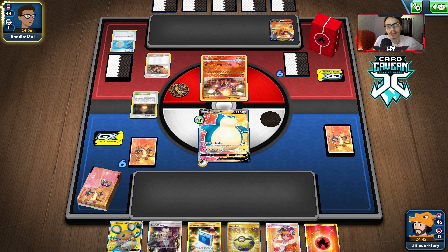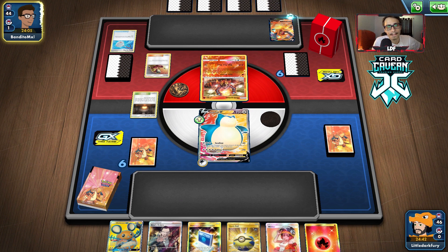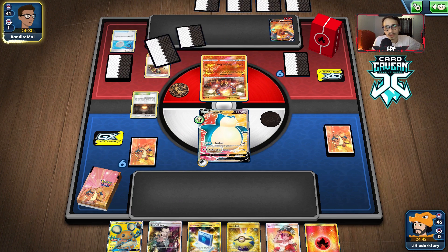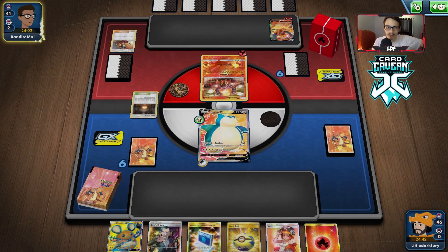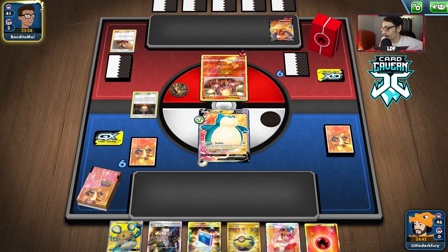Looks like they're already going to get the VMAX ready — they've got two Energy for it. Maybe they don't have an Energy for the Volcanion? No, they do. So this thing's already going to be powered up, which is a little scary. They already got the Charizard VMAX powered up. That's fine though — we can knock out Volcanion, knock out Charizard, knock out Dedenne/Crobat/Eldegoss. That's how we can win the game. Snorlax can take out those bench sitters pretty easily, which is good.